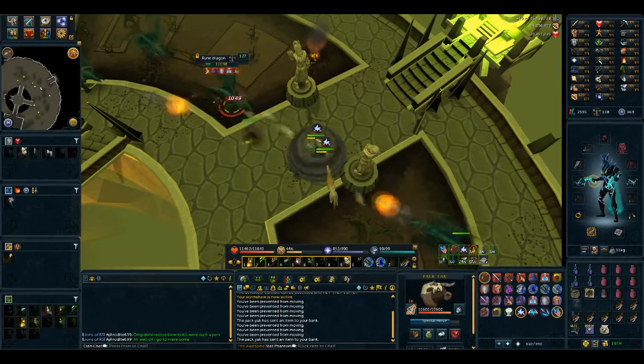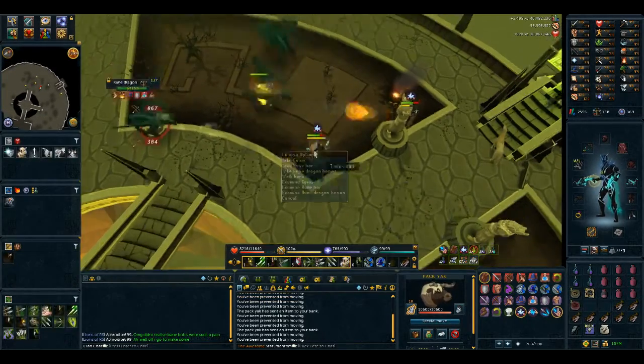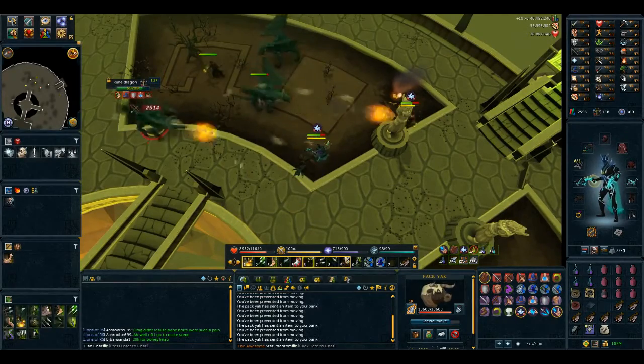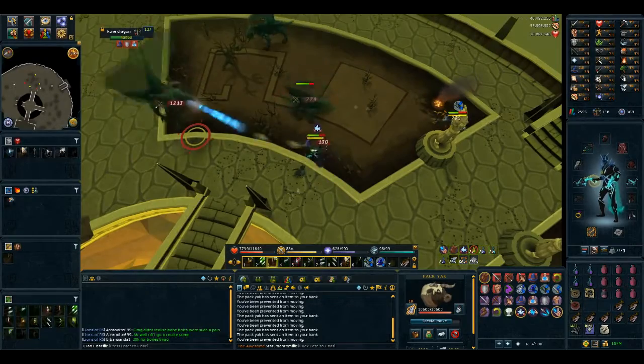Dragon Fire Potions, even Super Dragon Fire Potions, won't protect you from the full breath. However, it does reduce it to a minuscule amount of damage, so there's no need to bring a shield or any extra things just to deal with that.